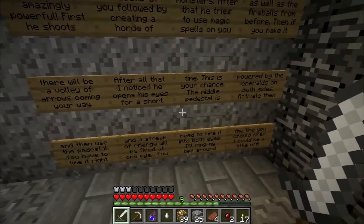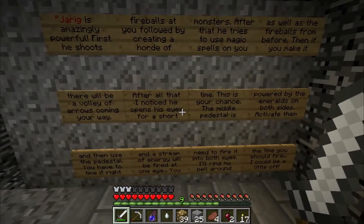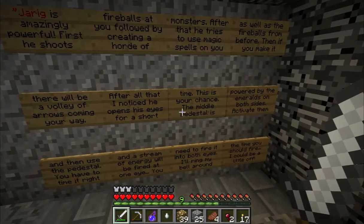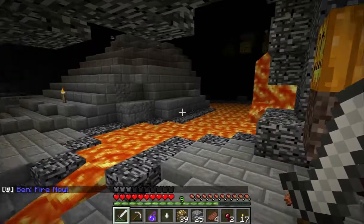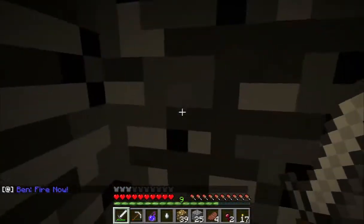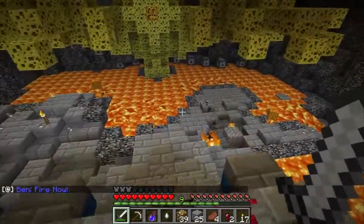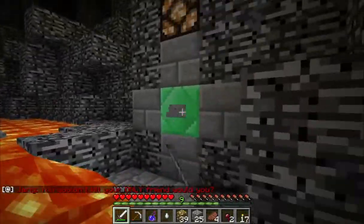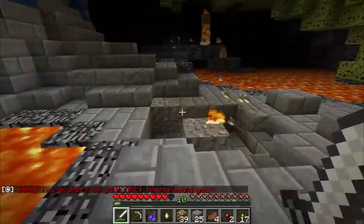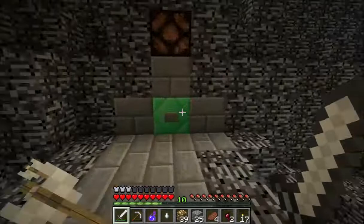I need to read that again. The middle pedestal is powered by the emeralds on both sides. Activate them and use the pedestal. You have to time it right and a stream of energy will be fired at one eye. Fire what now, what are you talking about? What on earth? So I have to press that... and that.